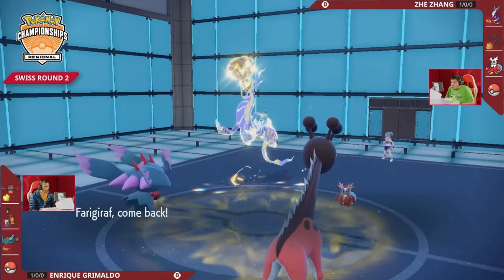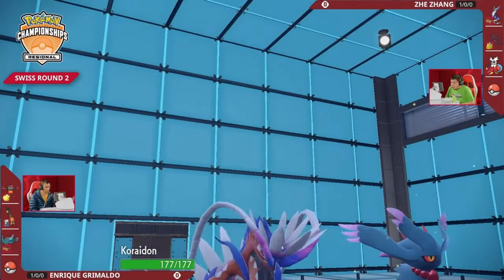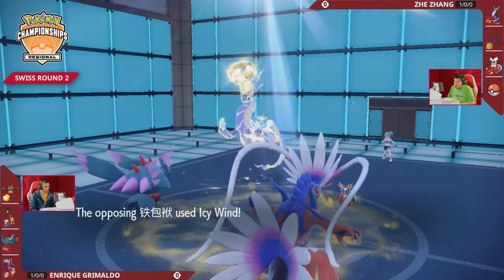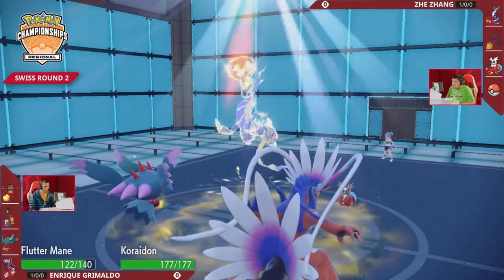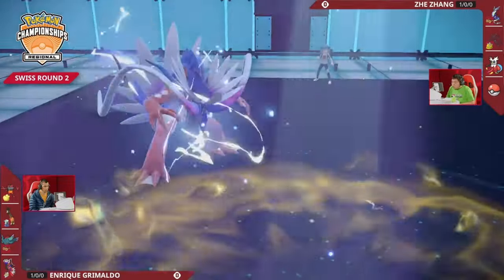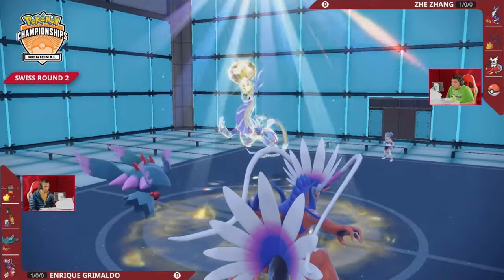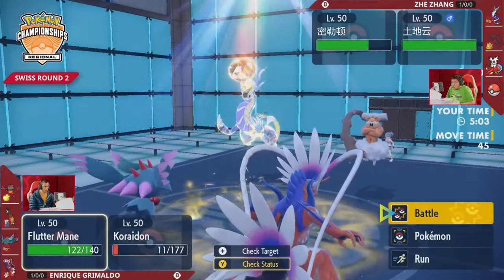Flutter Mane did its job — got two Dazzling Gleams off and got Grimmsnarl off the field. Meanwhile, much of what Jay has tried has been disrupted: the Encore not working because Farigiraf left the field, and the Thunder Wave not working because Farigiraf came back on. Miraidon re-enters threatening big damage. Orichalcum Pulse goes up, giving Flutter Mane a Protosynthesis speed boost in sun. But Iron Bundle is still faster and gets the Icy Wind off first, which allows Miraidon to move first with Electro Drift.